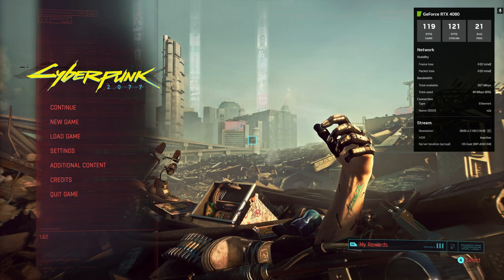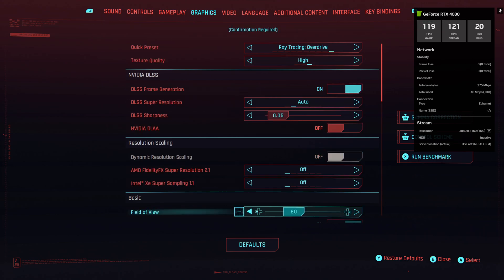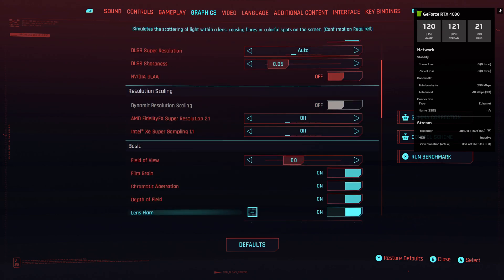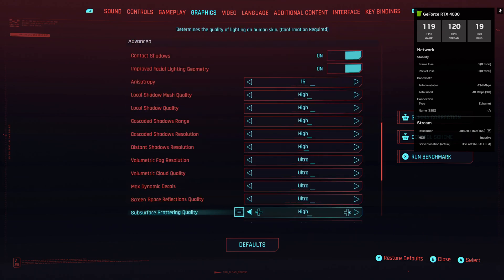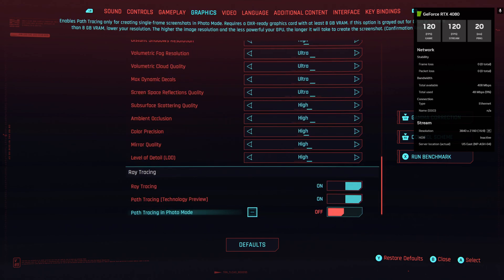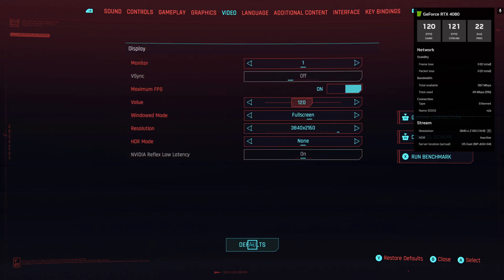Our stream is running at 4K and the bitrate stays very good with a solid internet connection, with good input latency as well. We're starting off in Overdrive but we'll test a few different settings throughout the video, using presets to keep things simple. The game itself is running at 4K full screen, capped to 120 FPS to match our stream, though we won't actually be hitting 120 FPS in gameplay.